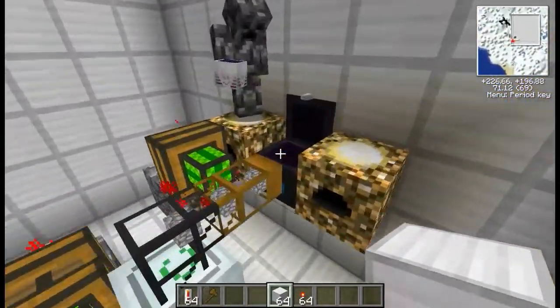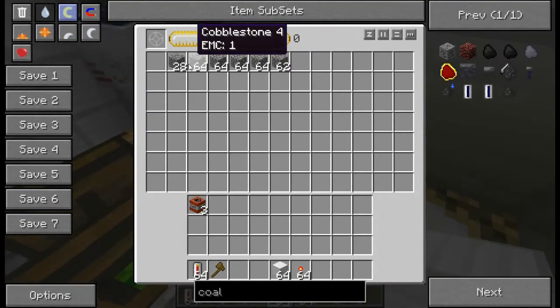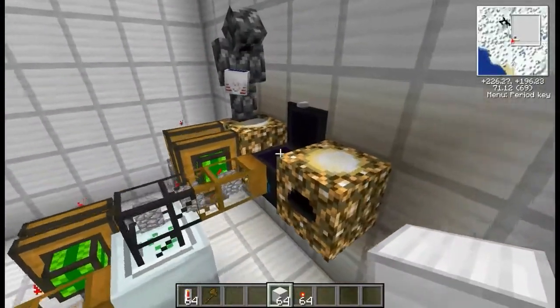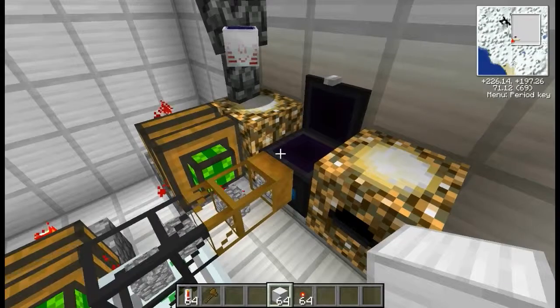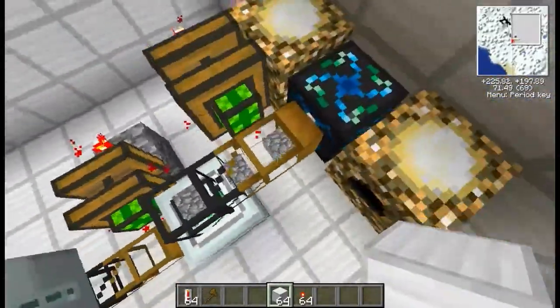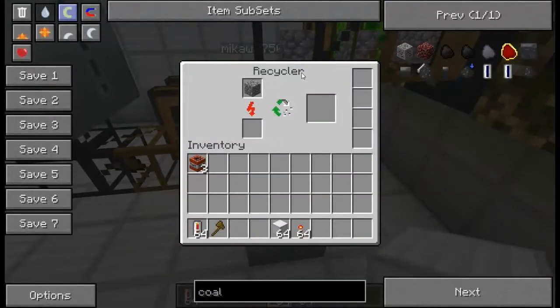First, look in the energy condensers — here we have our cobblestone. The MK1 collectors are continuously going to be making that if you just put cobblestone at the top. I'm not having it like that because it's laggy. Then you have your first redstone pump pumping out of the wooden pipe to have cobblestone going into the recycler. Only have one of these redstone pumps on it, otherwise it will over-clog the recycler.